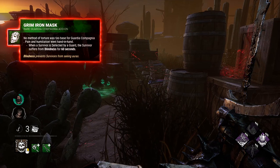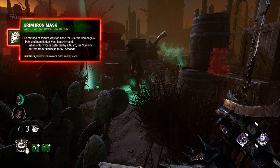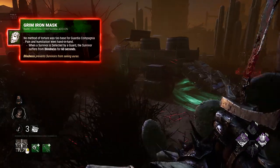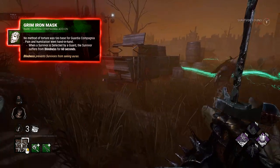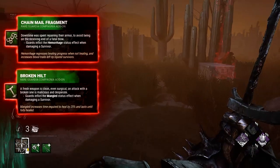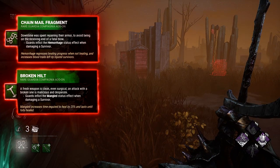Iron Mask: prevents aura reading when guards chase a survivor, so it's good if the survivor is relying on Windows of Opportunity or a Key to see the killer's aura. But still, they could see all nearby pallets before the chase and just pre-drop without mind games if the Key is not working. So this add-on is not trash, but let's call it just bad. Chainmail: will only trigger if guards hit a survivor — this won't happen too much, so trash. Hilt: same.